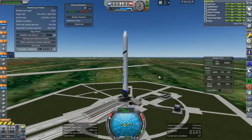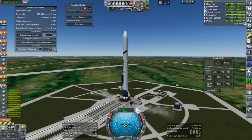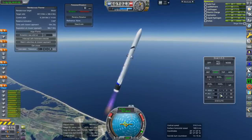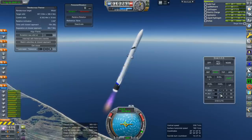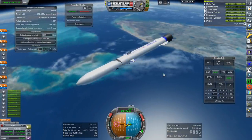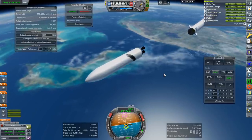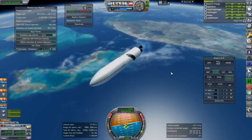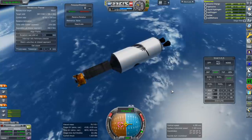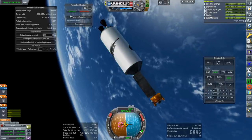Once more with all the fuel. SAS on, throttle up, and ignition. Launch. We're past the speed of sound — this is just for reference as far as where we are. We're taking a shallower trajectory than last time. Separation and ignition. There's a weird roll going on there. Fairings. Throttle up. That's orbit — 237 by 201. And that's a pretty good inclination with the moon.